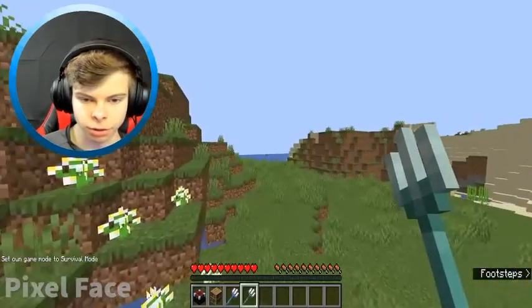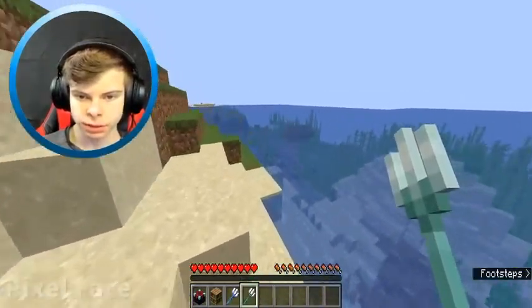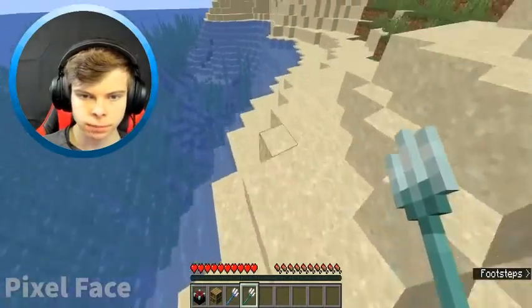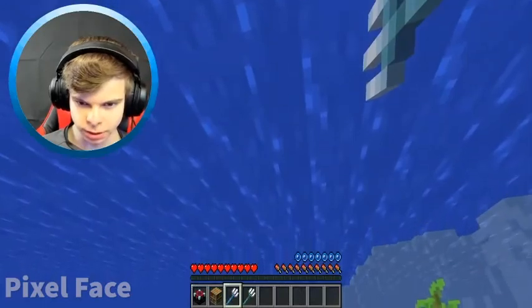I'll go over to the water — give me a second. Don't ask why I did this in survival, because I could have easily done it in creative. All you have to do is aim at the water once you have this enchantment, and watch.